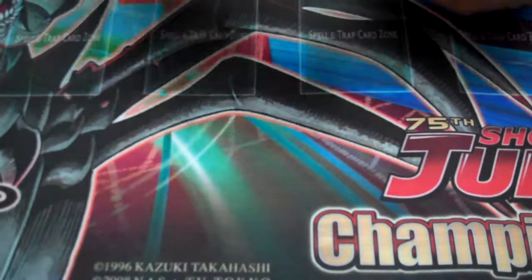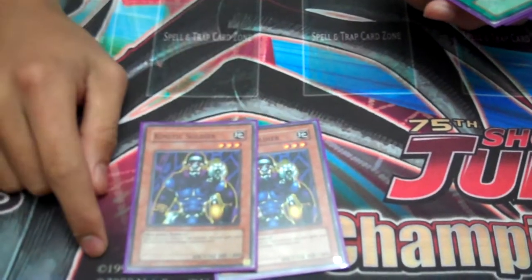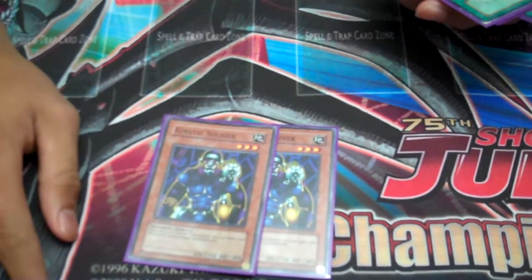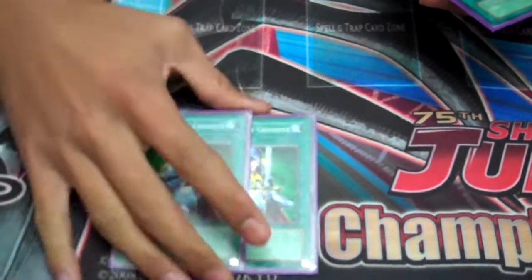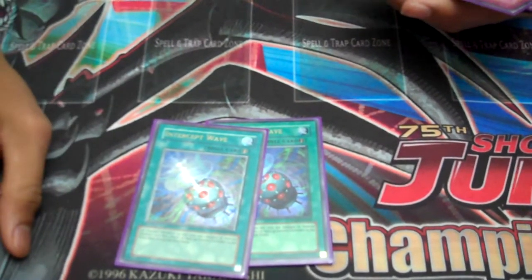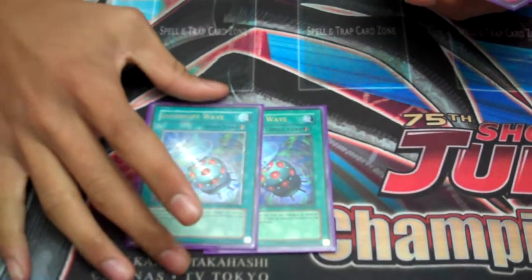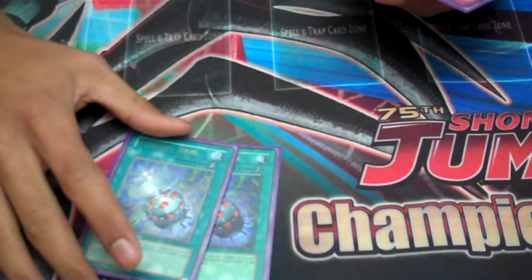D.D. Crow against Plants and Infernities. Kinetic Soldier — even though they're not light or dark, I still run them against Six Sams because they just stop them in place, and a lot of people run Six Sams these days. Necro Gardna for Gravekeeper's. Intercept Waves — if you don't know what these do, they put all Synchro Monsters in defense position and every Synchro Monster on the field goes back to the extra deck. Very versatile against Sabers or Infernities.